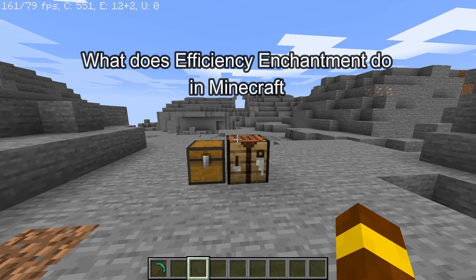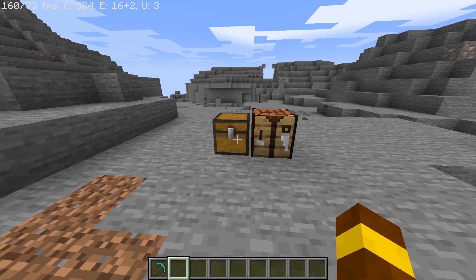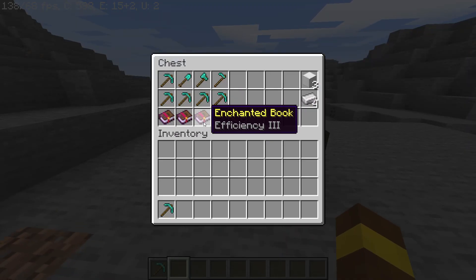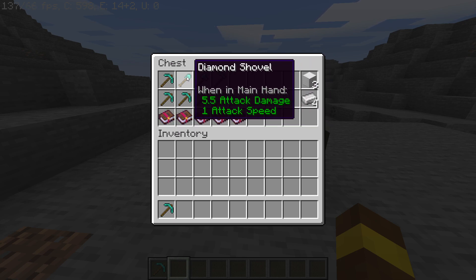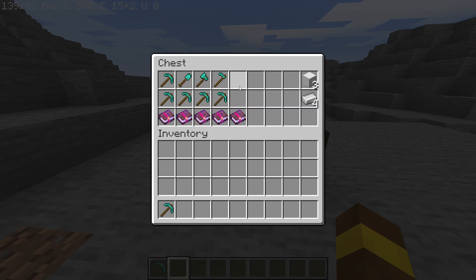Hello guys, welcome back to our channel Maple Gaming. Today in this video I'm going to show you what the Efficiency enchantment does in Minecraft. As you can see, Efficiency has five levels: one, two, three, four, and five. You can use this enchantment on your tools — diamond pickaxe, shovel, axe, and hoe. For this tutorial I'm going to use it on pickaxes to show you the difference each level makes.